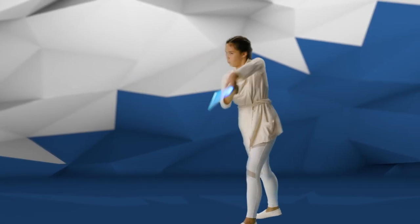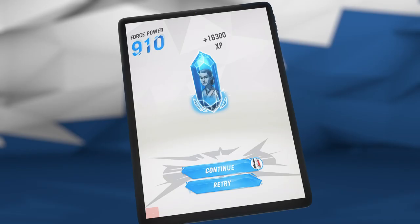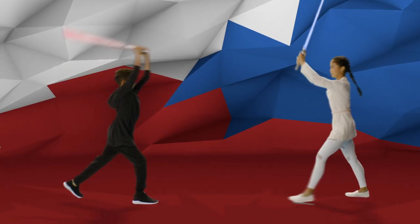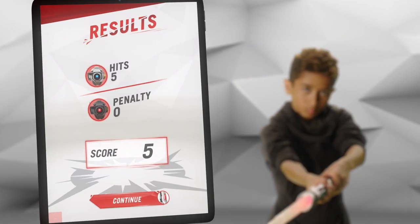At the end of the duel, the winner can perform a Force Finish — a special move that can earn extra XP. Earn experience points and level up by performing simple moves and lightsaber combos. You can even earn XP by playing games like Quick Strike to sharpen your skills.